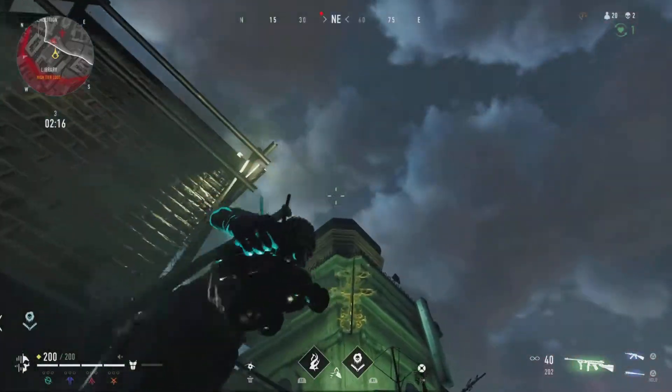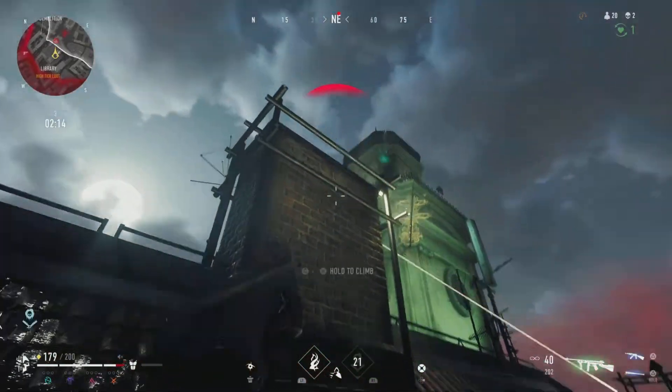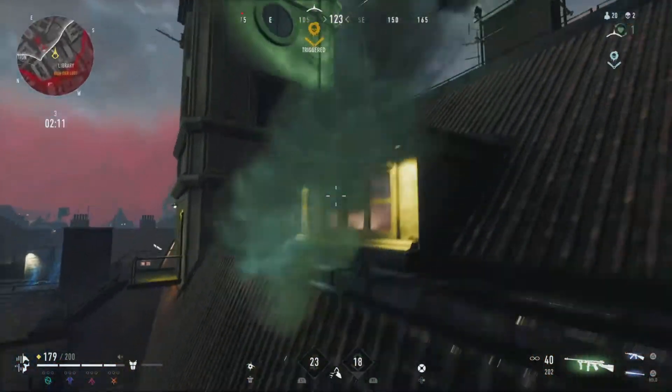The next tip is that gas traps can be used to take the high ground from enemies. As you can see, this player drops down because he does not want to be caught in the gas.